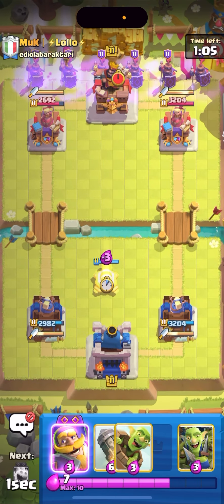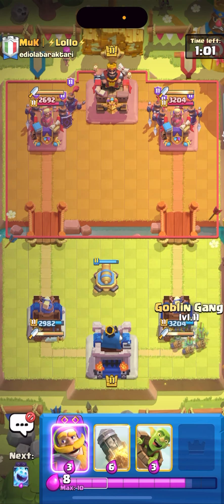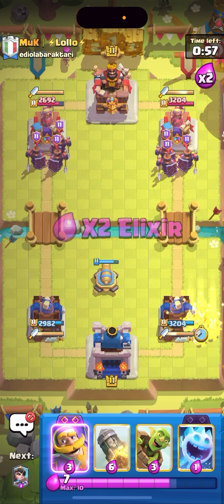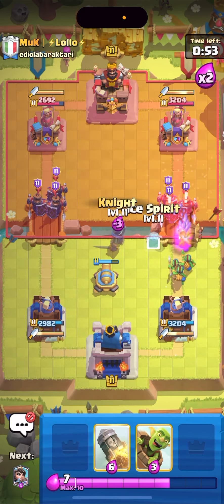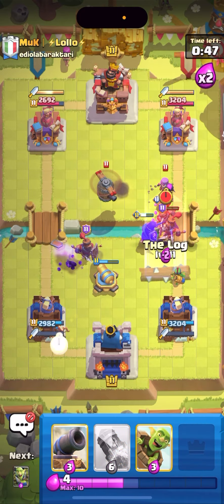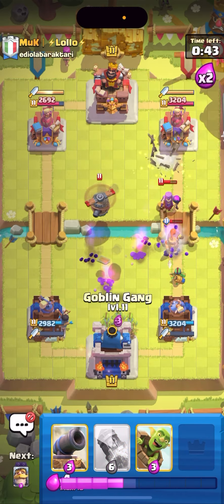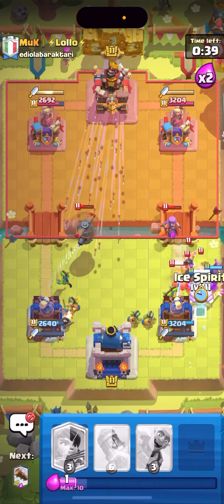I'll just cannon the middle — you just want to cycle a million different cannons honestly. I'll goblin gang on the right side. I remember playing classic log bait with inferno tower against this matchup and that one was literally impossible — at least with cannon my cycle is quicker and I can cycle multiple cannons. I'm gonna goblin gang split down low — I messed that up, flying machine will lock on tower. That's so unfortunate.